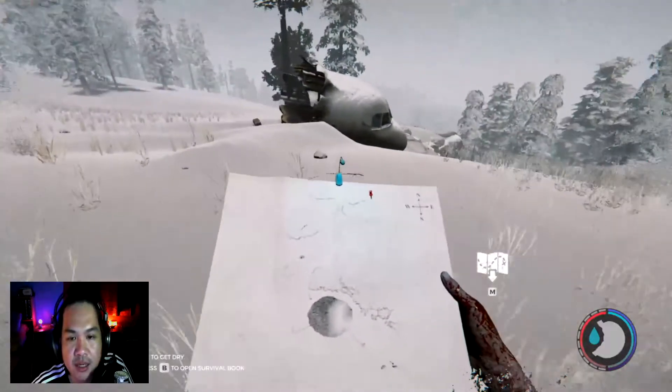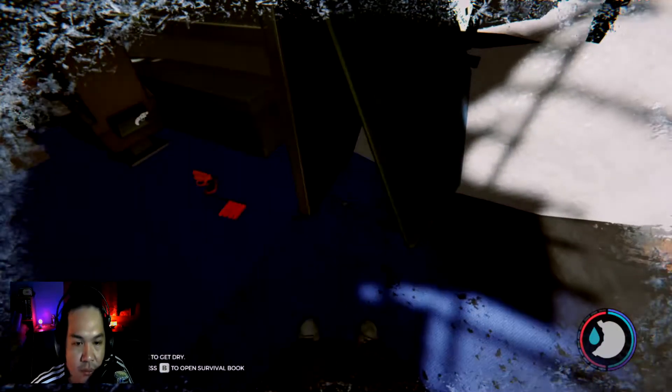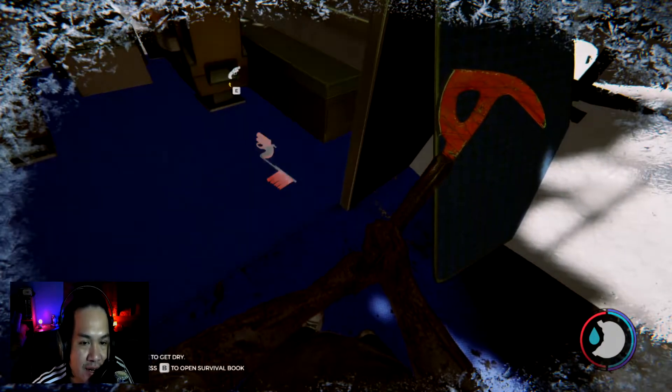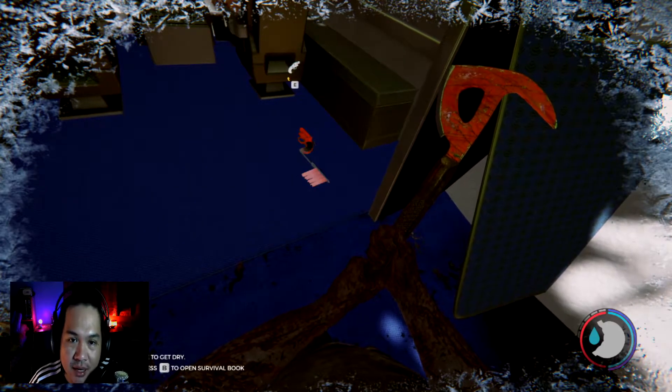Here it is — the cockpit. And right inside of that, what do we have here? The flare gun! So that's it for today.